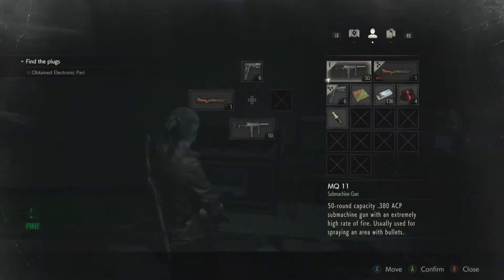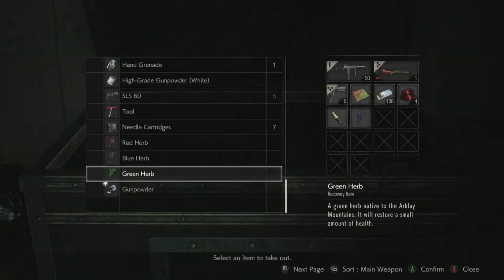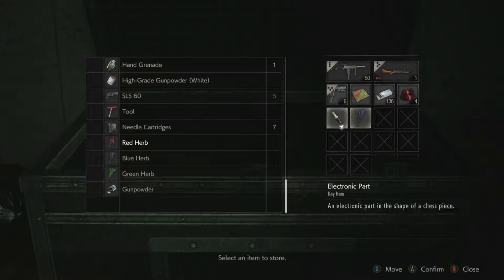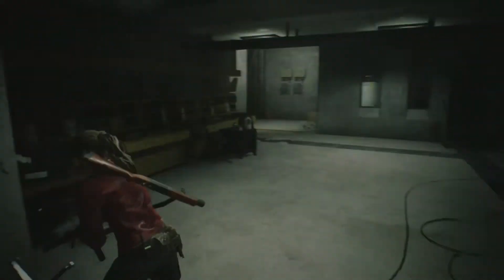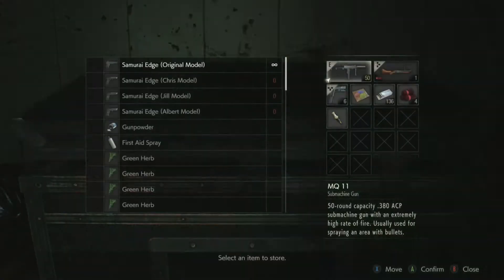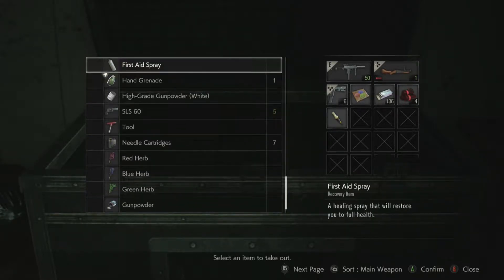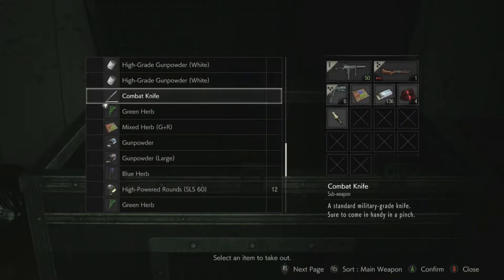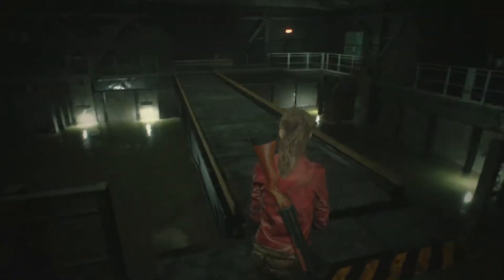All right, let's continue on our journey. I want to grab a blue herb real quick just in case, and I can just combine it with that one. That's probably fine. I might make some acid rounds, but I think we're okay. I think we'll be all right with what we have. Watch me say that and be completely wrong. Anyway, let's move on - let's go get the last two plugs.